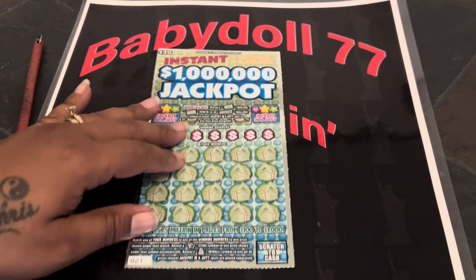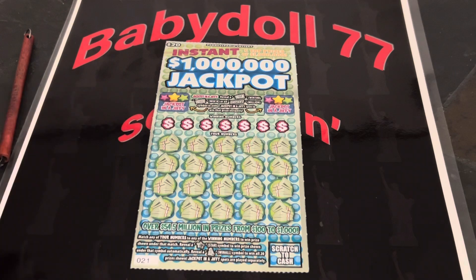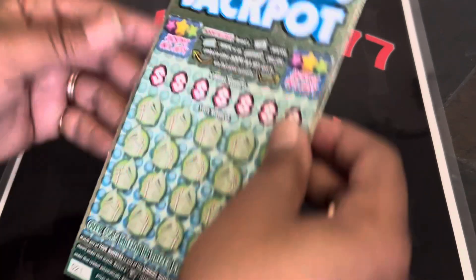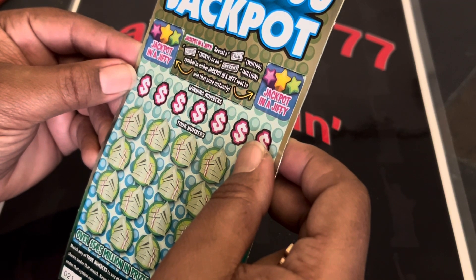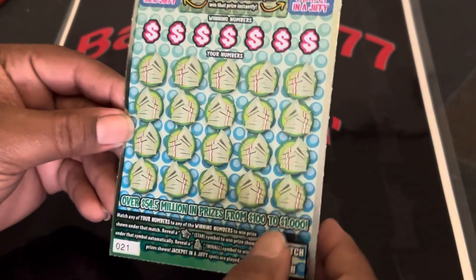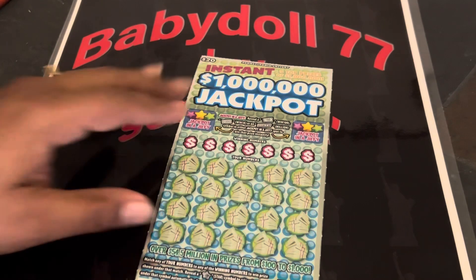All right, let's see if we can find a win on the new $20 ticket. It just came out the first day, guys. Up here is jackpot in a jiffy — reveal $100, win $100; reveal $1K; or an instant million. Match the symbol in either jackpot in a jiffy spot to win that prize instantly. Two spots for that. Down here we have the winning numbers, star symbols for automatic win, and the money bag with coins is the win all. 20 prizes.